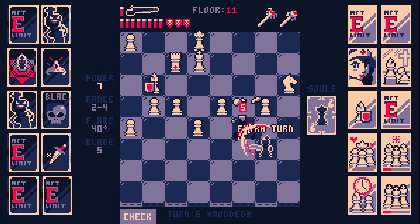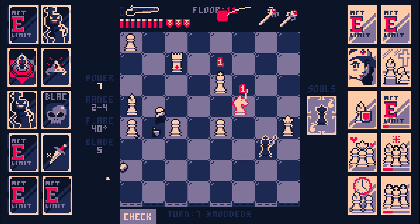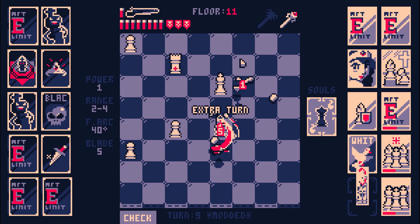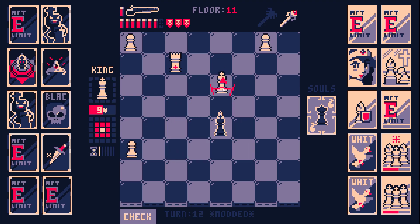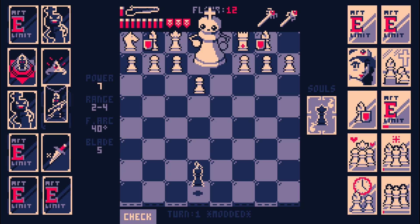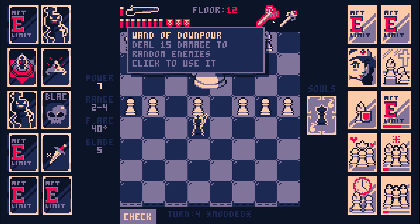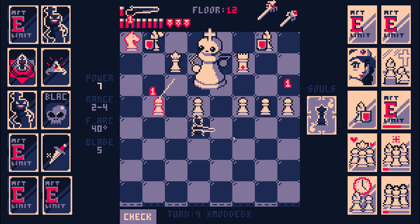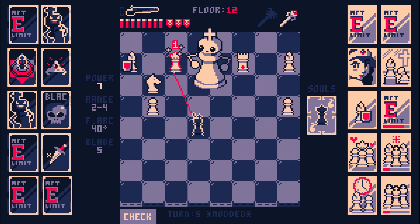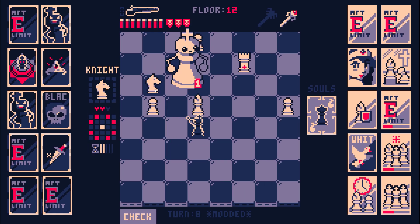I could have bladed that and not just ended my turn for no reason. Random damage, go. I was mainly just hoping for the one damage on the queen so I could get an extra turn. Light square, bad. The shotgun is a lot of fun. The hook into free turn on a melee attack — it's pretty good.